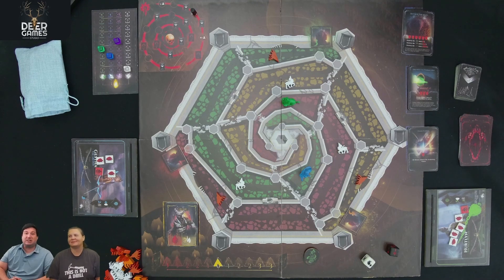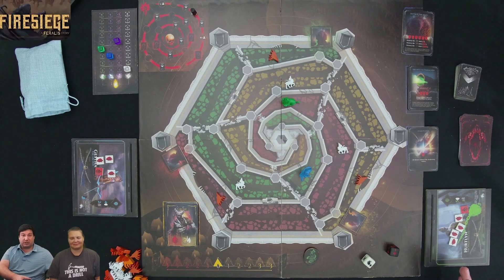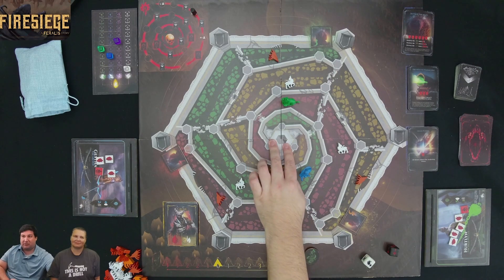We'll be playing on easy difficulty for this playthrough. This is a prototype, so all the art and component quality are subject to change. This is a game where we'll be playing as centaurs, trying to defend the citadel in the center of the map.